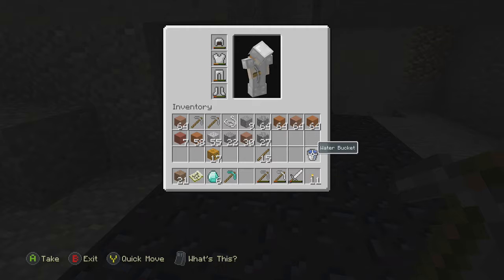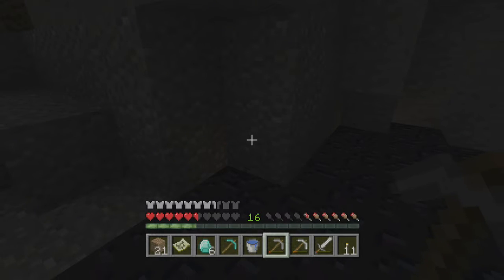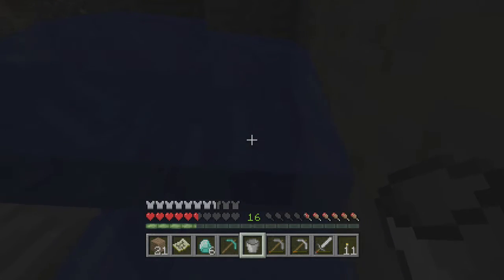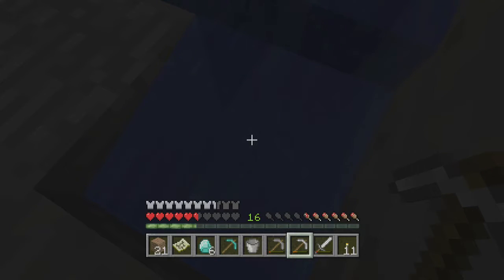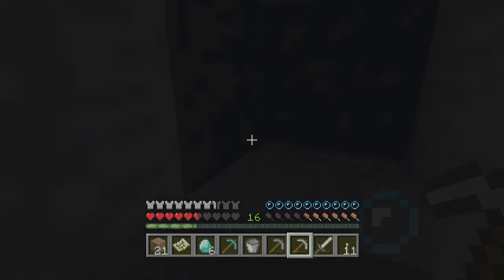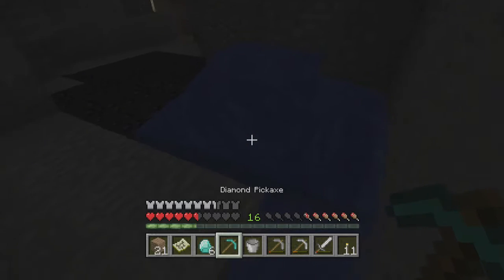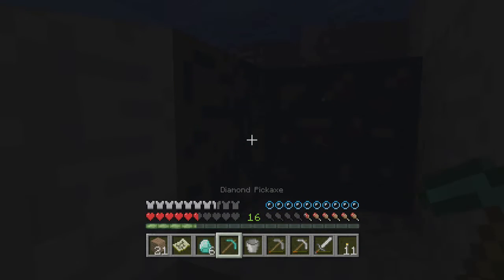If you place a water bucket somewhere on this wall, you will find diamonds here. You can just stand here, but you cannot mine anything with your iron pickaxe if there is water — if there are bubbles, if you are underwater. You cannot mine anything. So it takes time to mine diamonds, and it takes even longer to mine obsidian.